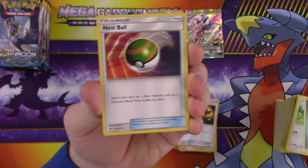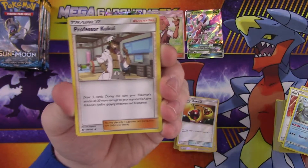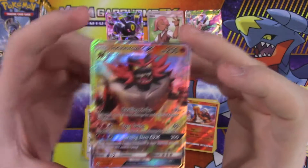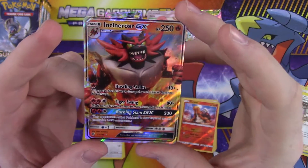Looks like we got something in there. Energy, Nest Ball, Oranguru, Professor Kukui, a reverse Turtonator, and an Incineroar GX. That looks really nice — that is a neat looking card. Nice pull!